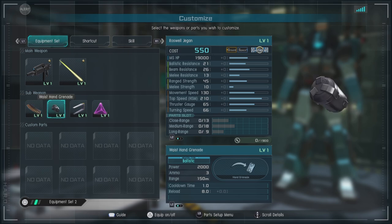We have the waste hand grenade. It's a hand grenade — it's always nice to have these on a lot of units and they're actually quite useful.